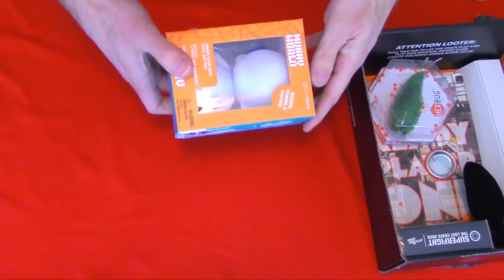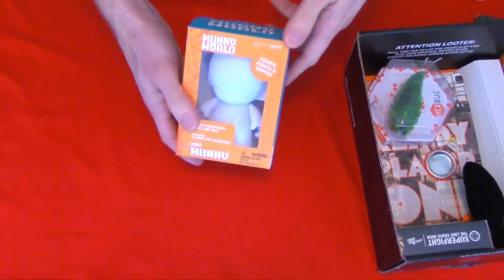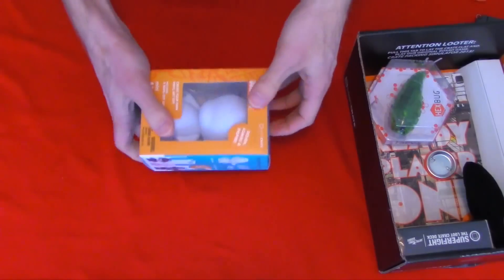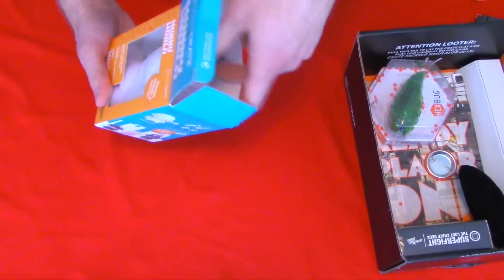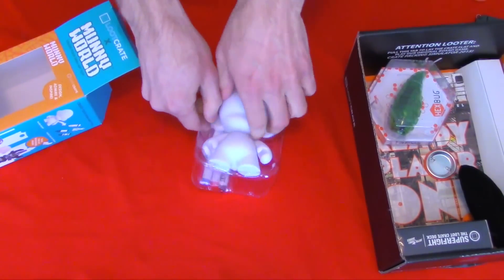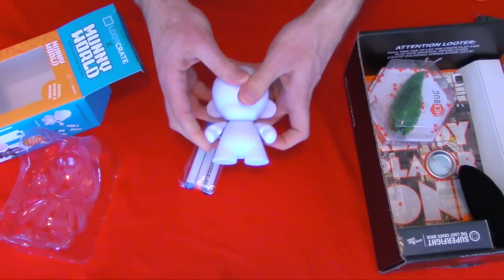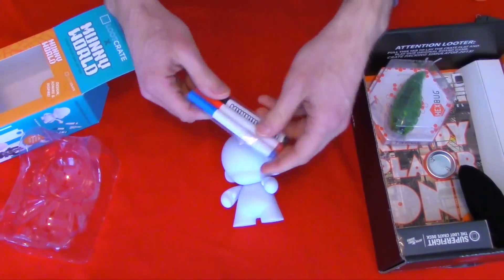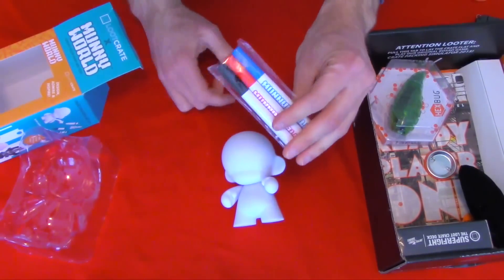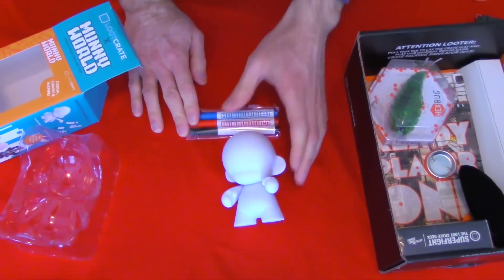Let's set the box aside and focus on each individual item. We have a 'Money World' — this is a create-your-own art toy. Let me pull this out and see just how artistic I'm going to get. Right off the bat we have a doll that looks like it comes from some sort of a horror movie — Village of the Damned perhaps. I'm not gonna be able to sleep tonight, thank you Loot Crate. But I have markers — possibly dry erase — that I can use to decorate my own little demon child.